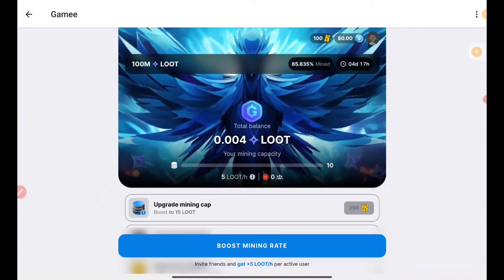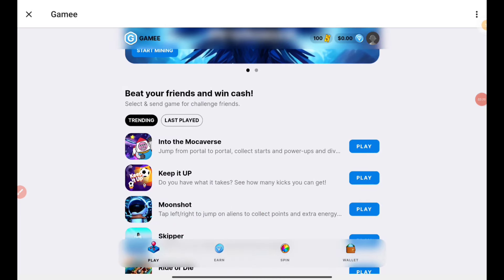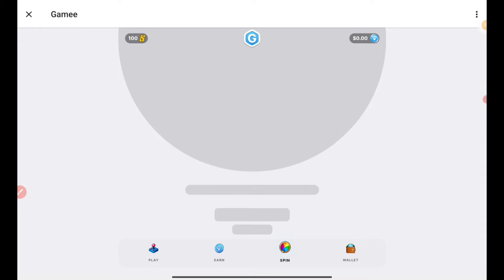There's a Play option where you can play and earn tickets. These are the trending games — and there is also a Spin option. I have 100 tickets at the top, and I'll be spinning to get tokens. It is processing and spinning now — and I got one dollar worth of TON coin from the spin, which is shown at the top as well.